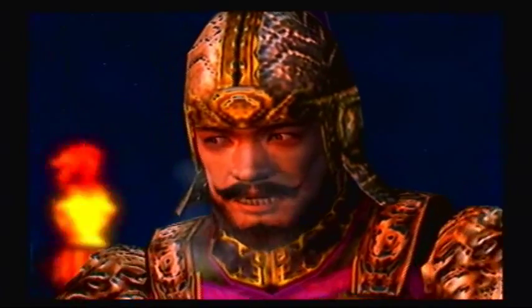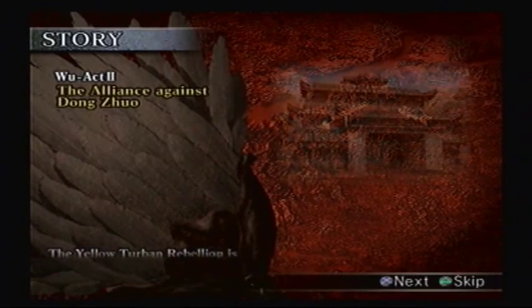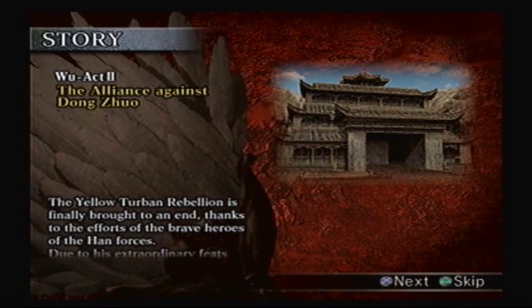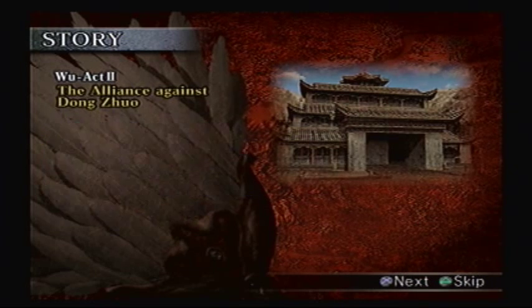Common swine. You won't be so smug for long. Excuse me? I have a reason to be smug. The Yellow Turban Rebellion is finally brought to an end thanks to the efforts of the brave heroes of the Han forces. Due to his extraordinary feats in battle, Sun Jian becomes known across the land as the Tiger of Jiang Dong.